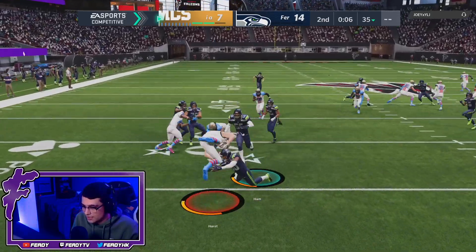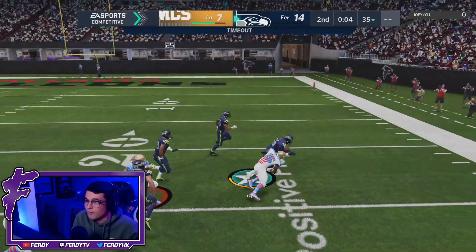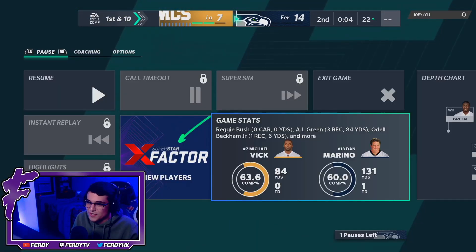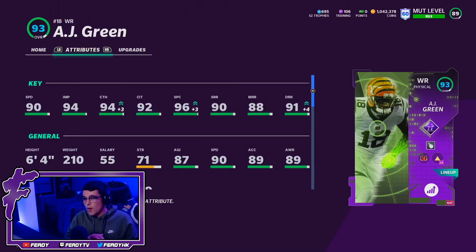He tries hurdling — AJ Green ends with three receptions for 84 yards and a touchdown. That's going to do it for the AJ Green gameplay. I've only used him for a few games but I can already tell AJ Green is probably a top-two receiver in Madden right now — it's either him or Calico for that top spot. He's absolutely amazing: speed, size, jumping, animations, spec catch — all there.